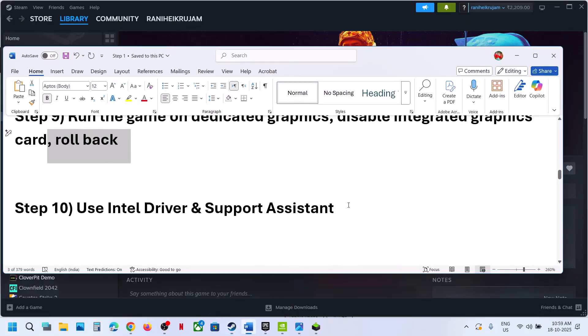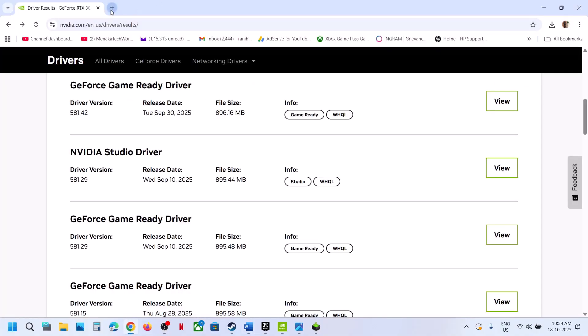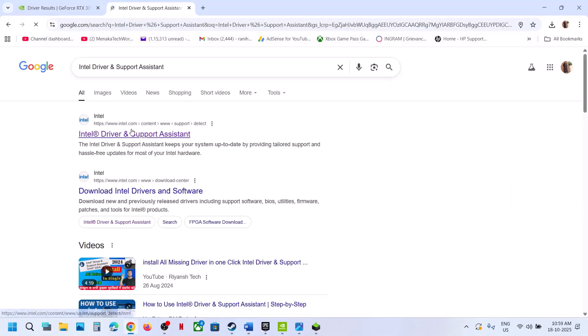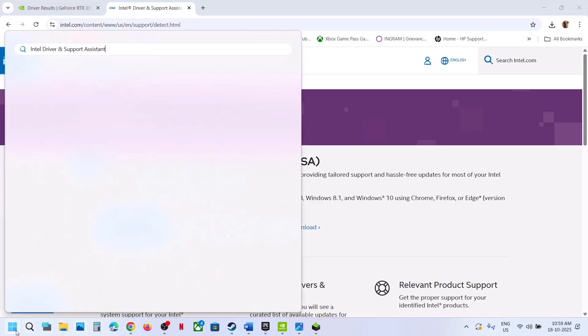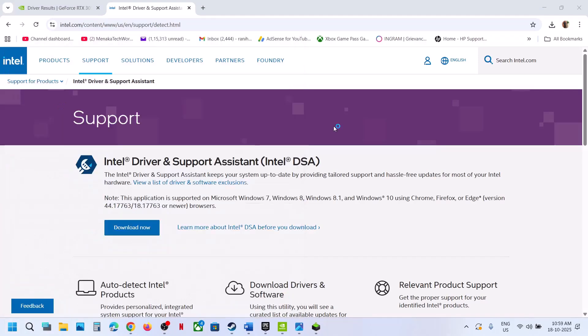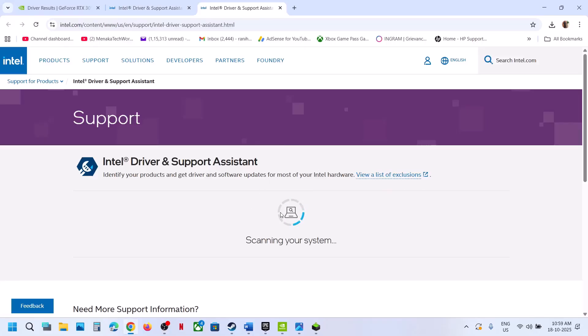The next step is to use Intel Driver and Support Assistant. Go to the Intel website, download the Intel Driver and Support Assistant, launch it, and it will scan your computer. If there is any update available, download and install it, then relaunch the game.